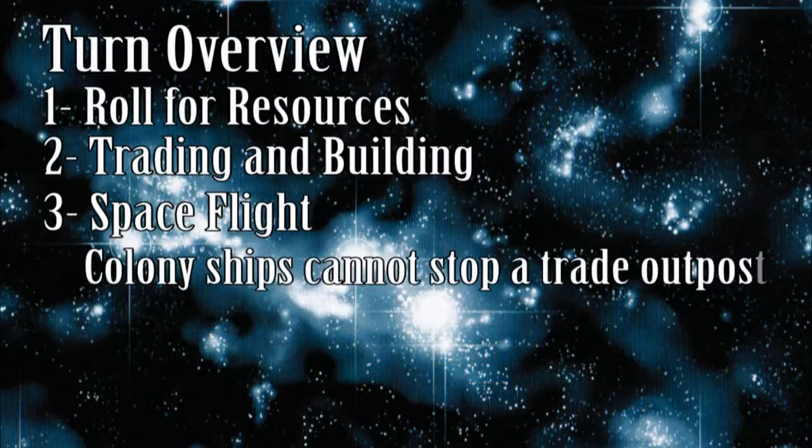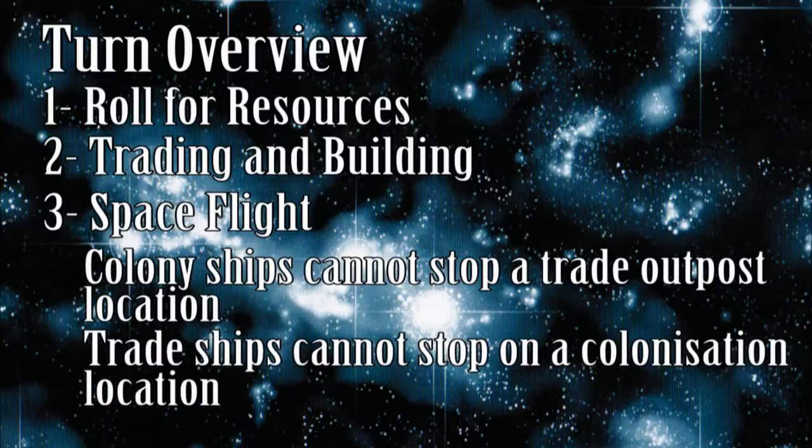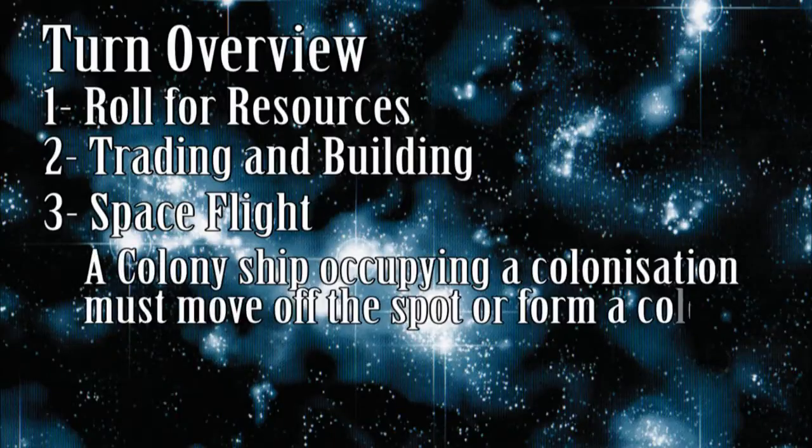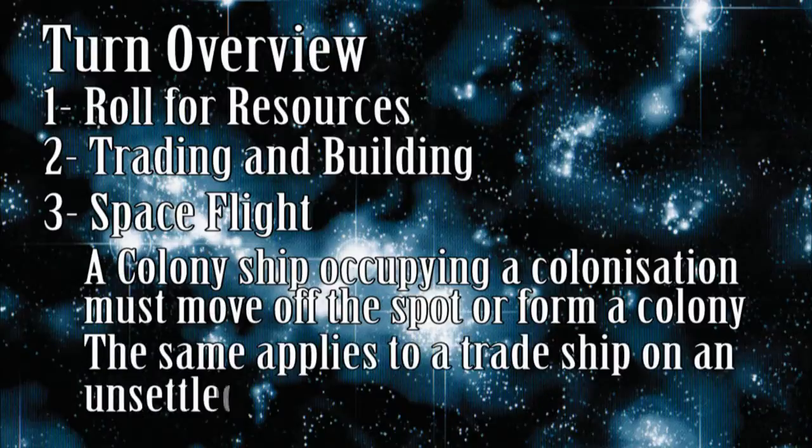A colony ship may not end its movement on a trade outpost location. A trade ship may not end its movement on any colonization location. Although a ship doesn't normally have to move, if it is a colony ship parked on a colonization intersection, it must move as soon as it legally can, unless the owner turns it into a colony.